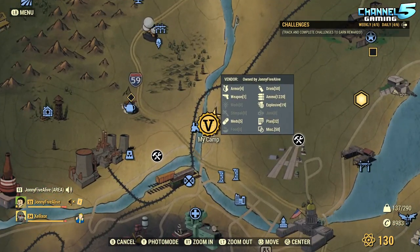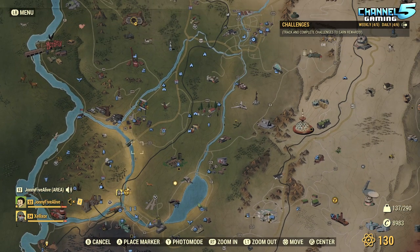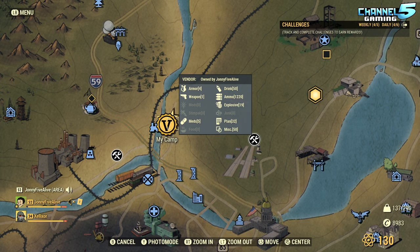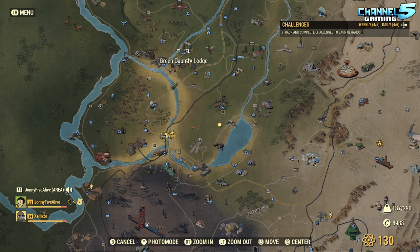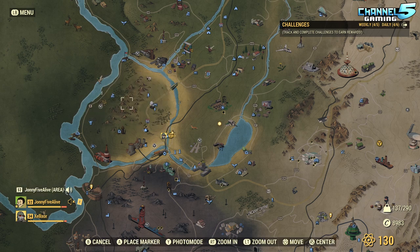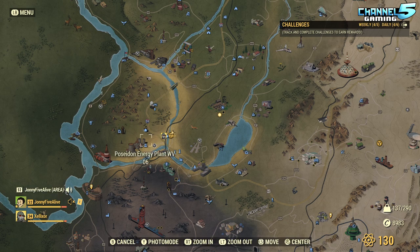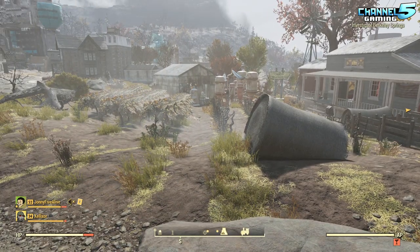We always start these off with the location. Zell found this location for me — I was super indecisive where I wanted to build. After hours of searching, he showed me this and it turned out to be the best spot on Earth for farming. We're right beside the Charleston train station, just below Flatwoods. It's a really centralized area — we have the Silva Homestead for corn and razor grain, lead from the Green Country Lodge and Charleston Fire Department, two workshops right beside us, a third nearby, a source of water, vendors, everything.